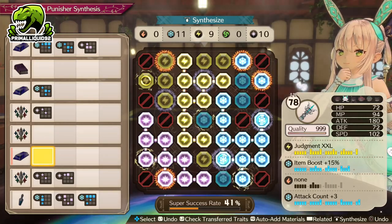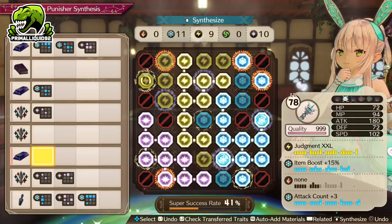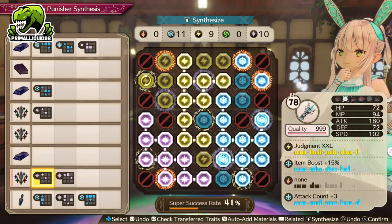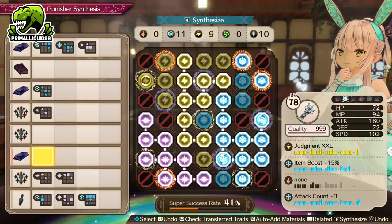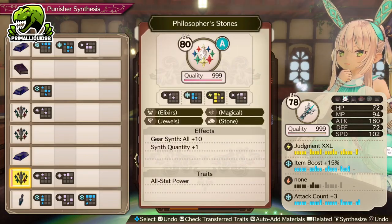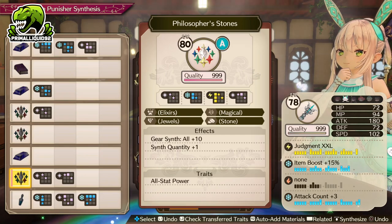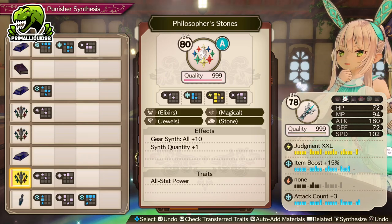However, once we've got the Ochregrum in, we're going to start working on the light element. And yes, there is no point whatsoever in doing light elements for this weapon because there's no effect for it. What we actually use it for is really, really simple — once we get a link of 10 with the light element, we can add another magical ingredient, and that means we can add another Philosopher's Stone, which ends up giving us an extra 10 stat points across the board. So still very worthwhile.